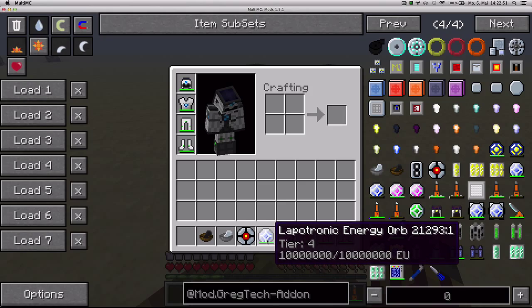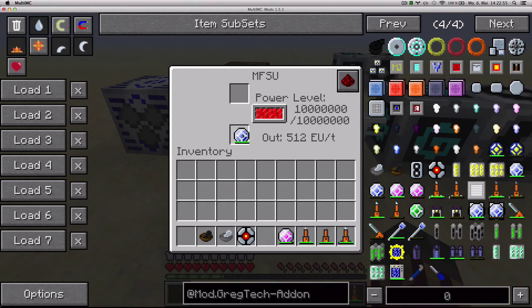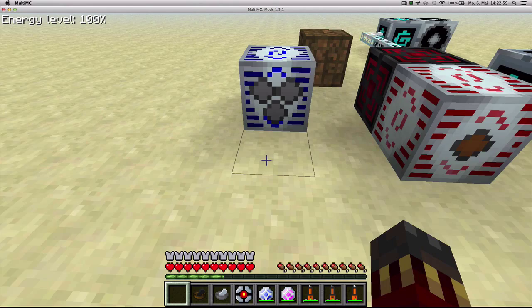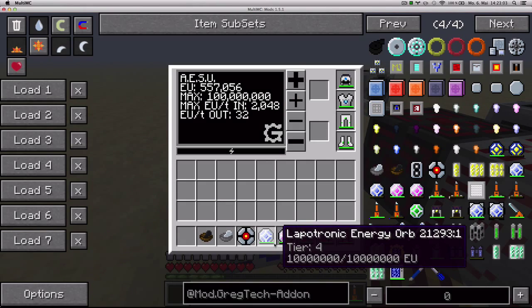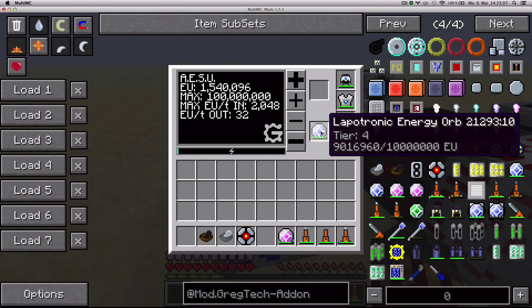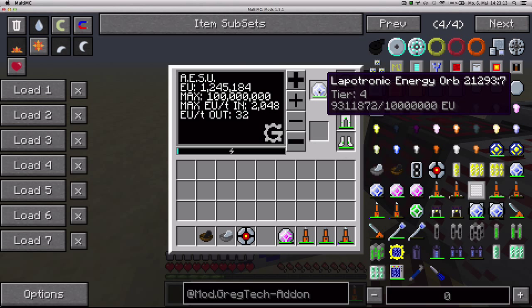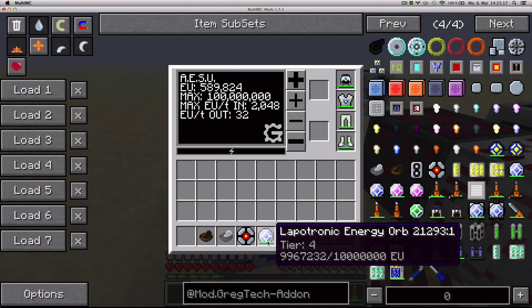It's able to store 10 million EU, and you cannot use it in tier 3 machines like the MFSU. You need to craft yourself a tier 4 machine, like an Adjustable Storage Unit, which is an item introduced by GregTech. You can use it to charge this block, or you can use the block to charge the item. It acts exactly as a Lapotron crystal but with increased capacity.